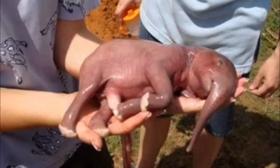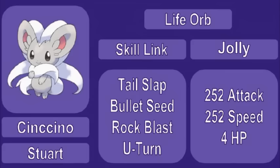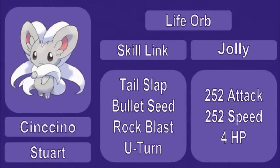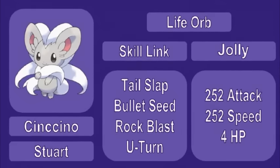At the maximum 0.5 meters tall, Cinccino barely makes the cut, but it's well worth a little off the top to get this beast on the field. Cinccino is holding a life orb and has the Skill Link ability, which means that Tail Slap, Bullet Seed, and Rock Blast are guaranteed to hit five times. Oh, and it also has U-Turn, but that's not as exciting.